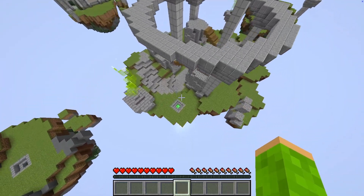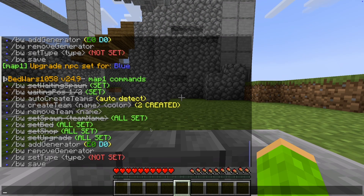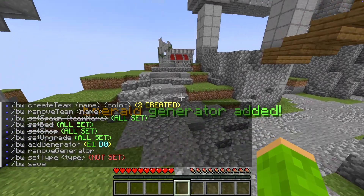For global resources, stand on the diamond or emerald blocks and click Add Generator. These generators will spawn resources shared across all teams.